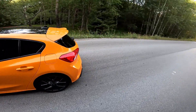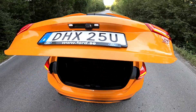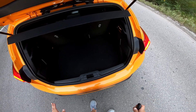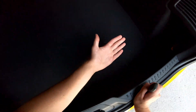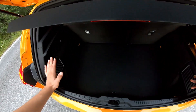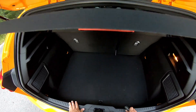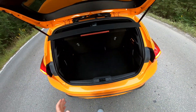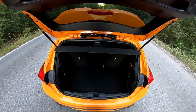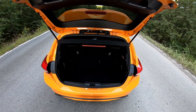I'll talk a bit about the rear luggage space. As you can see with hot hatches, you often have quite a ridge here and this is a big one, and there isn't that much width here. That's because the car has been quite insulated to reduce the sounds from tires, from cars around you and other things. So the rear luggage isn't that impressive.